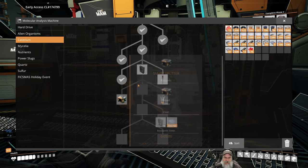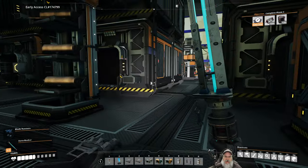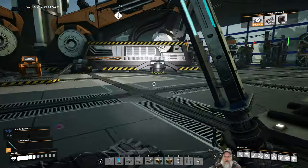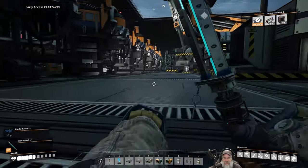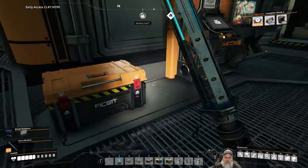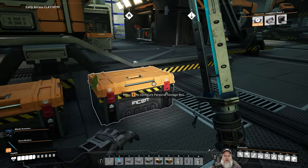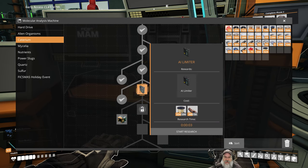I want to get the smart splitters, but to do that we need the AI limiters. So we have all of this stuff. Let's go grab 200 copper sheets. And then we also need the caterium or the quick wire. We have some quick wire stored here. Let's go over here and research AI limiters - that only takes three seconds.